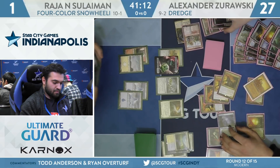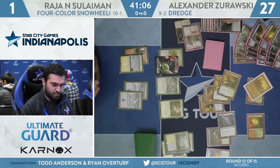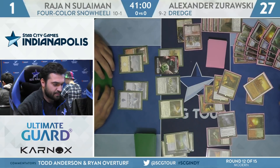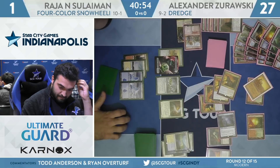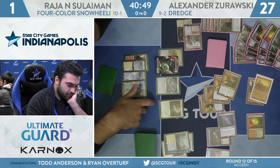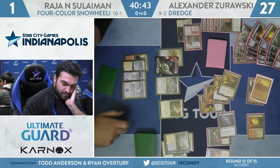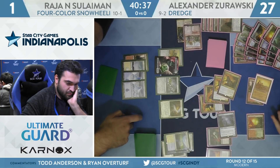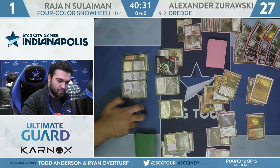Expecting an attack for four to come out here to gain Rajah some life up to five. If a double block happens on the Germ, maybe Rajah will equip the Batterskull to the Felidar Guardian to prevent a potentially lethal attack next turn. But that might not even be enough. Rajah trying to figure a way out here. Zorowski is now out of Creeping Chills, and there is one more Conflagrate in the deck — that's kind of it for ways to win outside of combat.